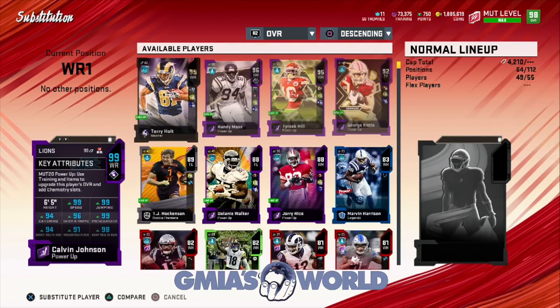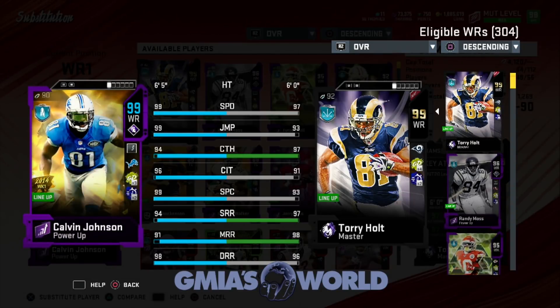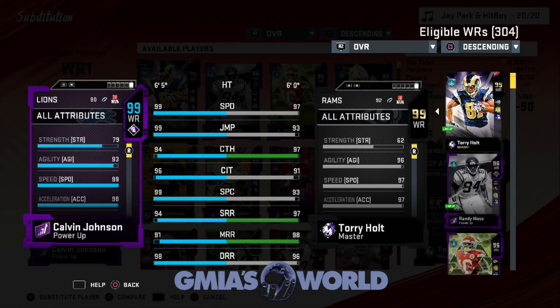So now he has 99 speed — he already had all that stuff. 98 deep route running, 99 spec catch, 96 catch in traffic. That wasn't the effective change. We're looking for acceleration, agility, and everything like that — that's what pretty much did it. His agility went up. His acceleration is now at 98. I don't know if that's going to be that big of a difference, but we'll figure it out in gameplay. So agility, strength, and acceleration — that's pretty much what is going on with him.